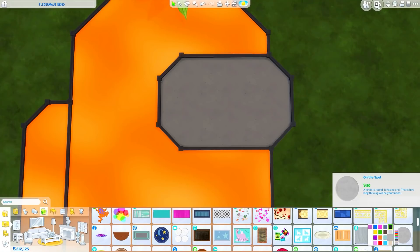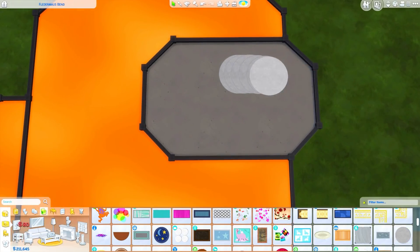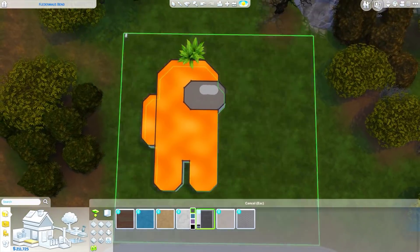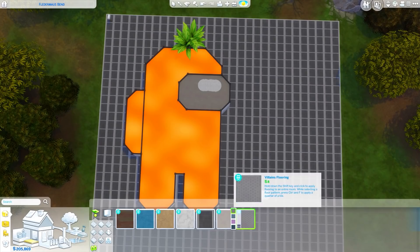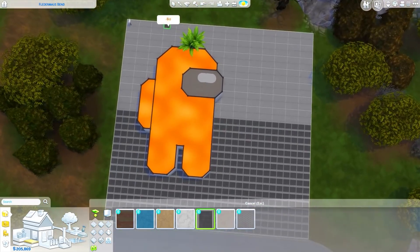This is what these little guys look like — I think they're kind of cute. It's a really fun game and I was interested in creating one in The Sims, so that's what you're seeing on screen now. Like I said, the inside ends up being a combination of a couple of different maps, but it's mostly based on Skeld.